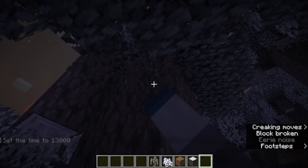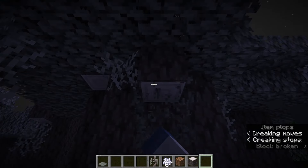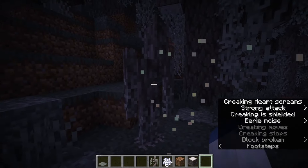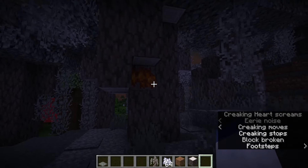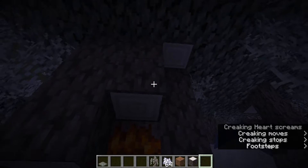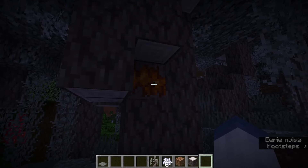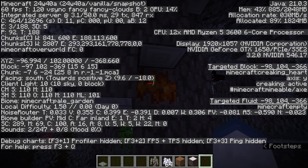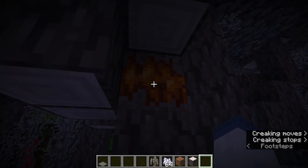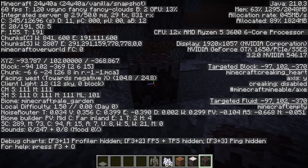I'm guessing the heart is in this tree somewhere. It's not in that one, so I'm guessing it's in this one. Let's punch it and see exactly where it is. It's behind this block right here. They also seem to have to be completely surrounded by solid blocks. You can see the creaking heart stage is active; if I place this down, the creaking stage is disabled.